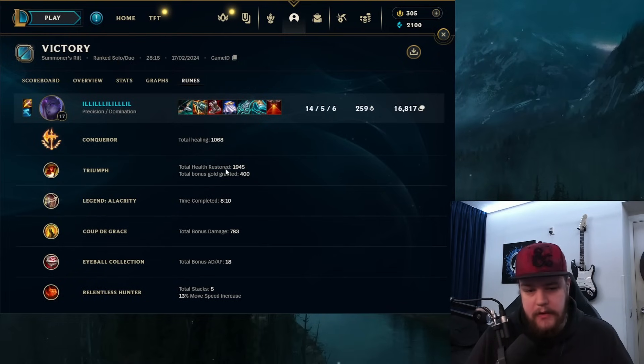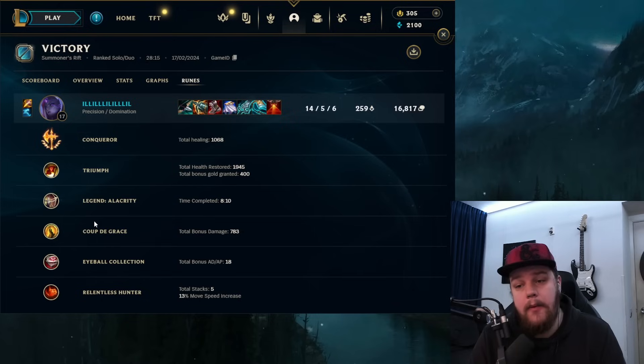Conqueror here for a thousand healing — the adaptive damage is more important by the way, but you don't see that. Triumph for the extra HP and gold. Alacrity for the extra attacks, but you can also take Tenacity here if the enemy team has more CC. Coup de Grace for additional damage at about 800. Eyeball Collection for extra AD, and Relentless Hunter for movement speed so you can get better positioning and map rotations. Last two items would be Witsend into probably a Cleaver to be a little bit more durable. And with that being said, that is it for Belveth. I upload daily, so be sure to subscribe and I'll see you guys tomorrow with another video.